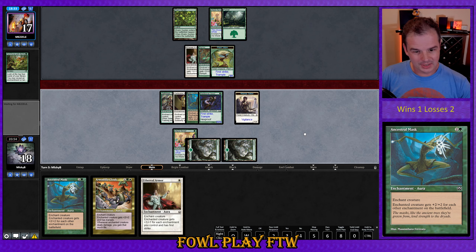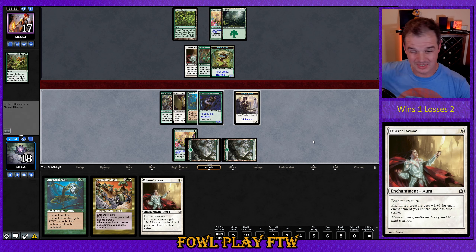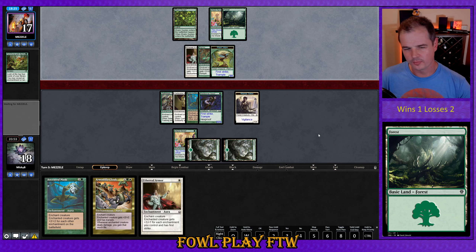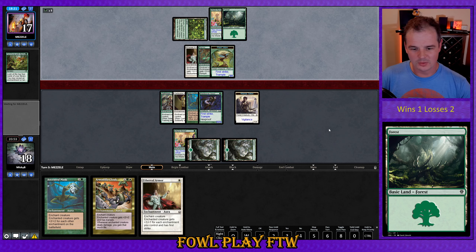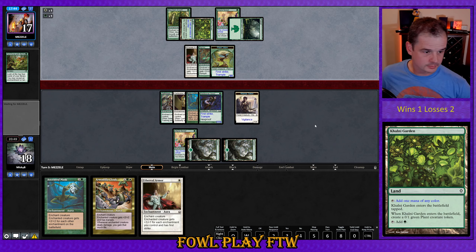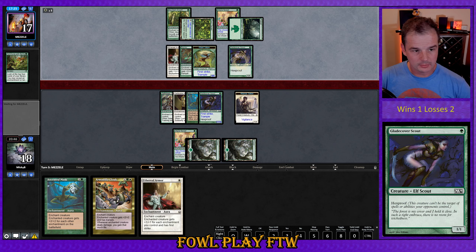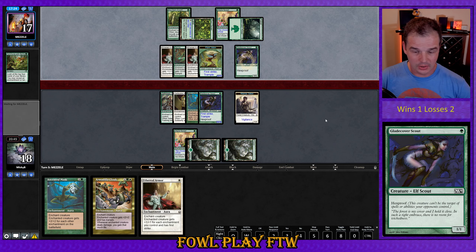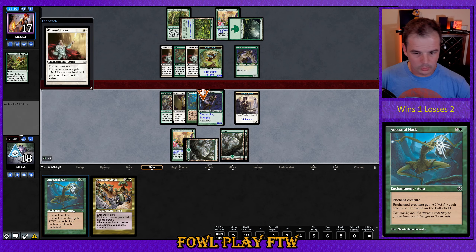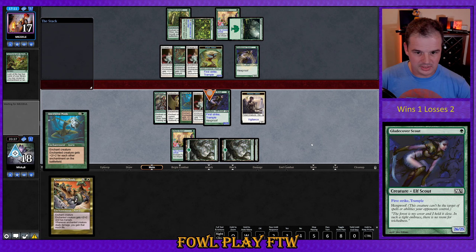I think we wait a turn on attacking. Either way we're likely going to do lethal damage next turn anyway, so let's chill and play around Revoke Existence — although I think that's sorcery speed. There's probably an instant-speed interactive spell like Natural State or Nature's Claim that our opponent could be running. Opponent plays Abundant Growth on Kalani's Garden — that's got to be good things for us — and a Glade Cover Scout. One white mana floating, six cards in hand, opponent is so land-screwed. Another Ethereal Armor. We still have the bigger guy and our opponent is now tapped out so we have perfect information. We see a forest off the top and are going to be rewarded for our patience.